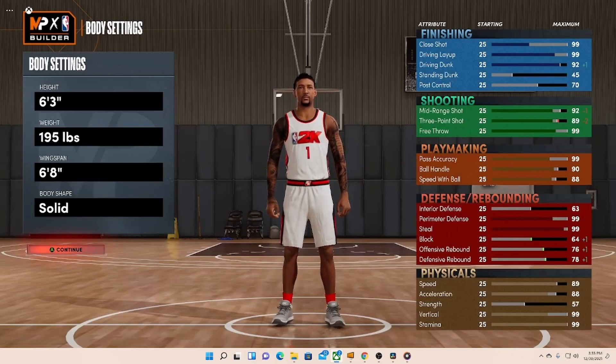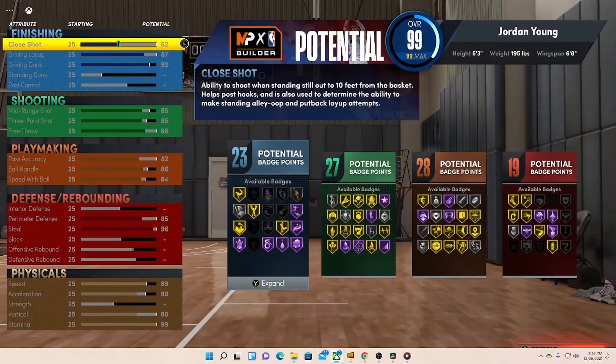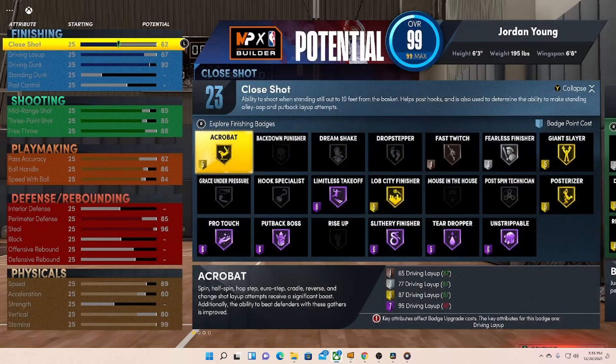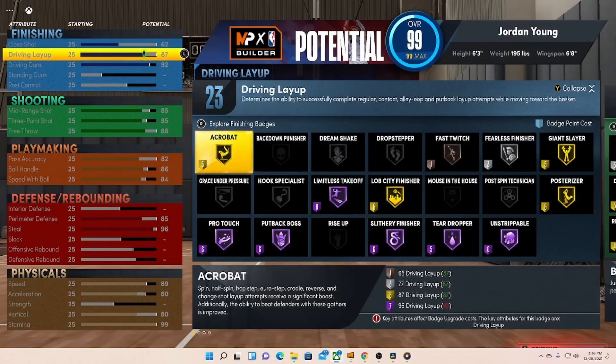So height 6'3", weight 195 pounds, wingspan 6'8", and then a solid body shape. Here are the attributes. For finishing badges, we have Acrobat, obviously the Finisher, Giant Slayer, and Posterizer. I wanted to get the driving dunk all the way up to 92 so I could get all the contact dunks, including the small contact dunks as well. We got driving layup at 87, close shot at 62, and of course driving dunk at 92.